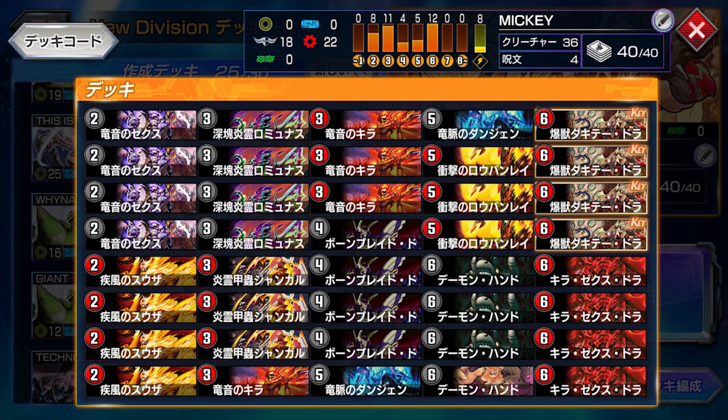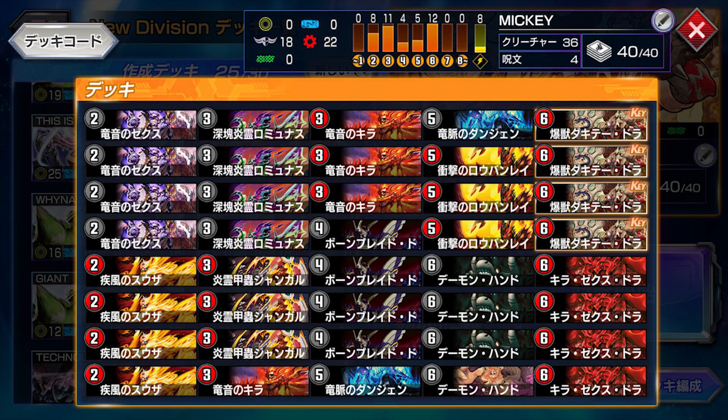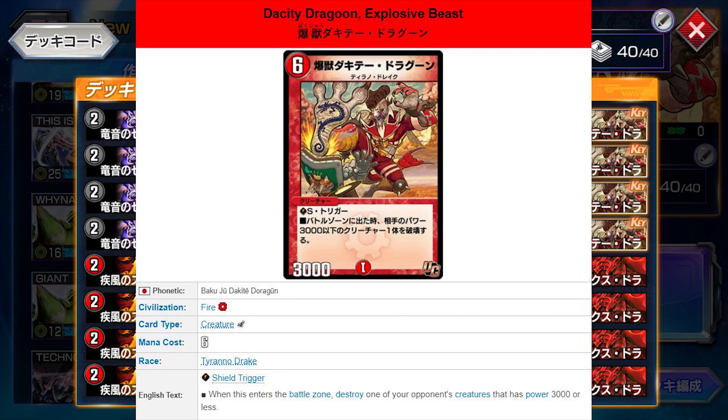The other cards include a lot of 3-drop Tyranodrakes which will discount your creatures, Robunray which grants your Tyranodrakes — whenever one of them attacks, you can destroy a Blocker — and finally Gonfu Mickey Mouse, who's a shield trigger creature that also destroys any creature 3k or less.